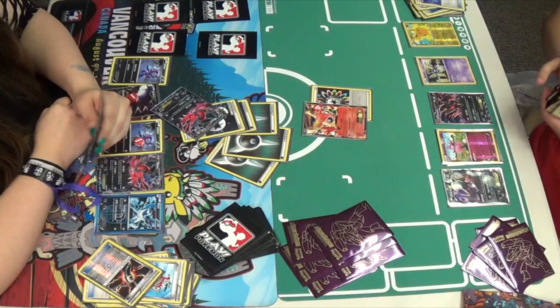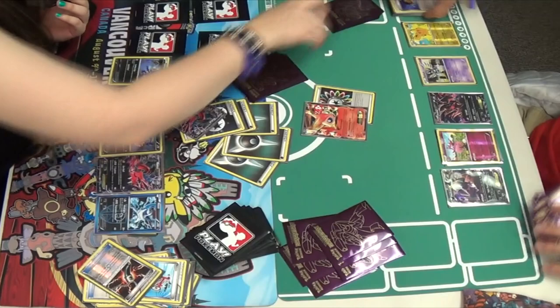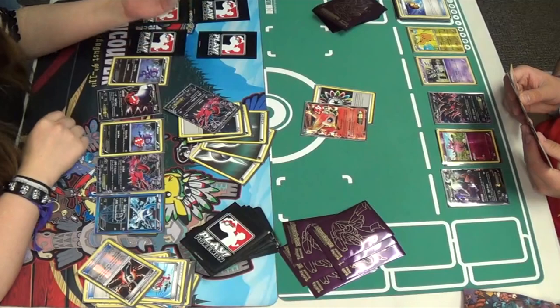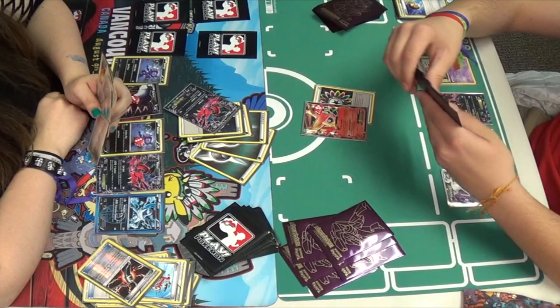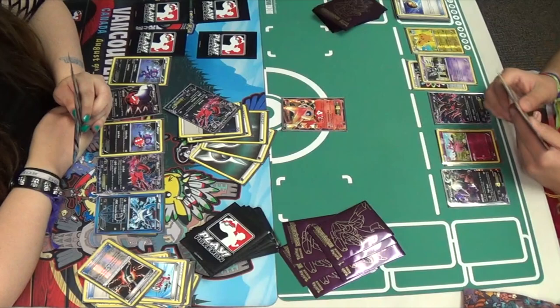It looks like Miguel is going to get a Pikachu off a Level Ball. That Pikachu could really help as Eevee-tal is weak to Lightning. If Pikachu is able to evolve into Raichu, for two Colorless Energy it does an attack that does 20 for each of his bench Pokemon — so that's 100, and you double that for Eevee-tal's weakness, and that is 200, knocking it out.